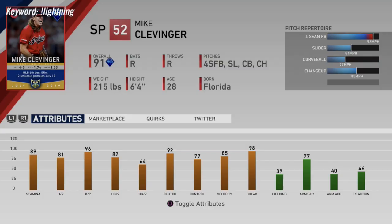Mike Clevinger: 89 stamina, 81 hit per 9, 96 K/9, 82 walk per 9. Four pitches: fastball, slider, curveball, and changeup — throwing 96-97 mph. The hit per 9 is nothing crazy, and home runs per 9 is a bit weak at 64, so he might have some trouble giving up home runs. But he has a good K/9 and throws pretty hard.